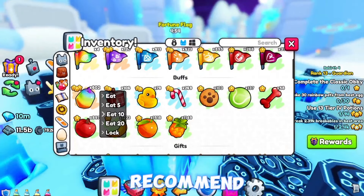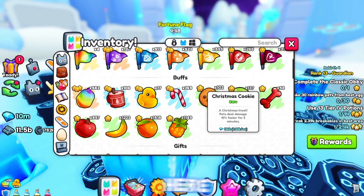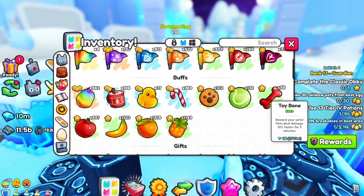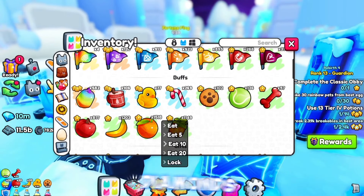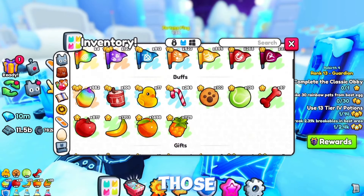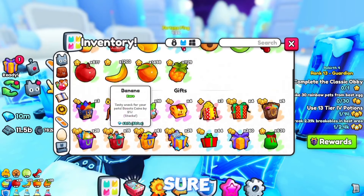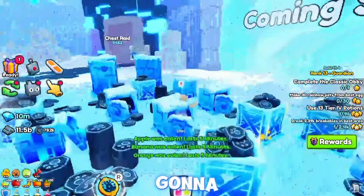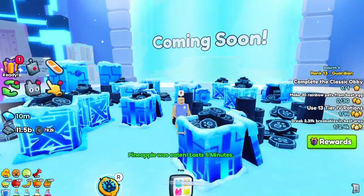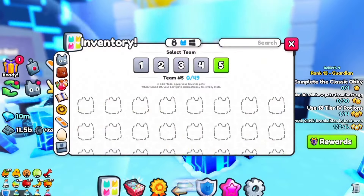For food items, I recommend putting 20 Rainbow Fruit. You can also put Squeaky Toys, Christmas Cookie, Toy Ball, Toy Bone, and all the fruits you have - especially the Orange because it gives a diamond increase. The Rainbow Fruit stacks with the Orange, so instead of just 20 Orange you'll effectively have 40 Orange. Make sure to eat the Orange and Rainbow Fruit together for maximum diamond boost. Also don't forget the Speed Potion.